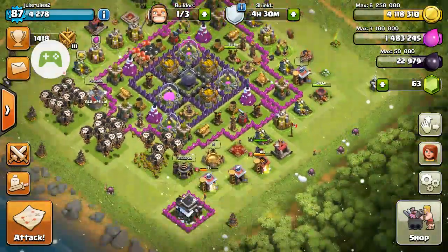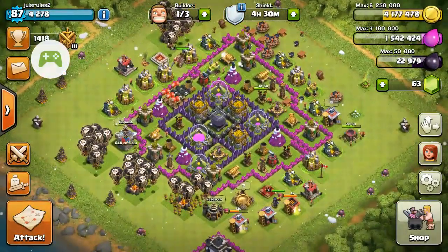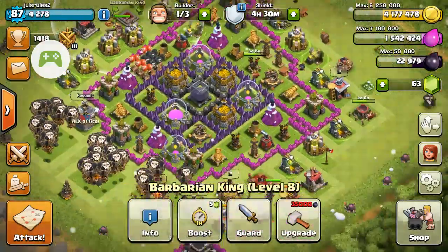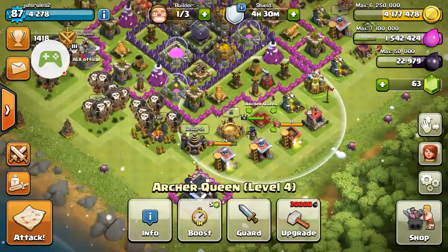You should look at your walls first. Right now we got the King level eight, Queen level four — gotta get the Queen's ability.